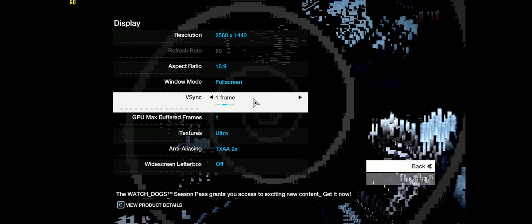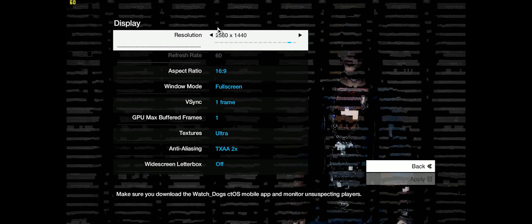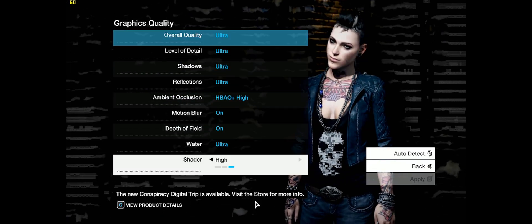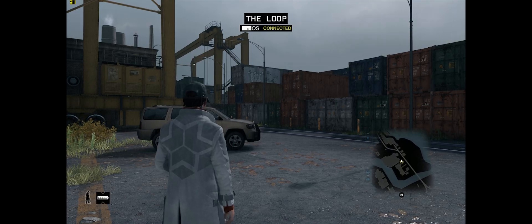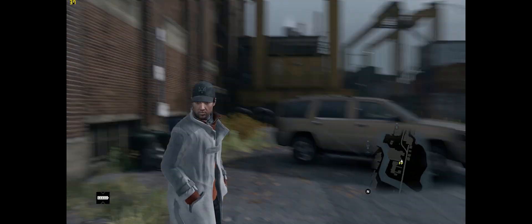We are in full screen and V-Sync is enabled at 1440p — I have it cranked up a little to make sure the framerate does vary. We are at ultra settings; it's a Shadowplay video so it's probably not going to look as good as it can. But here we go. And voila — uncapped framerate.